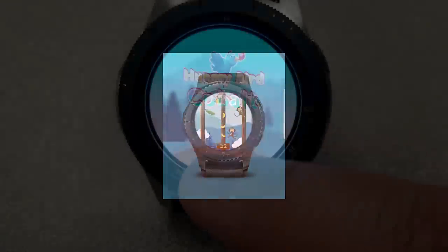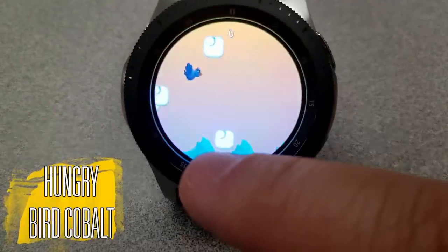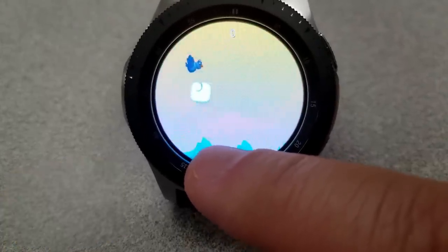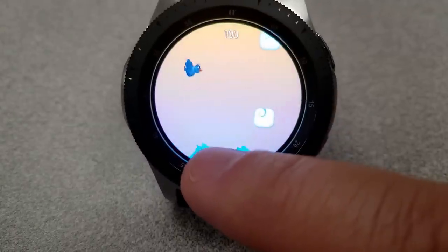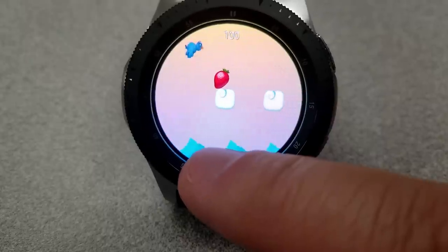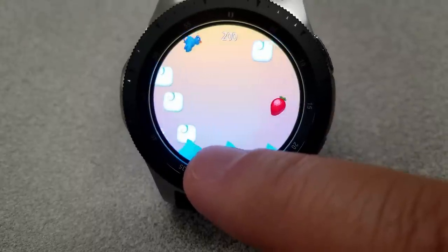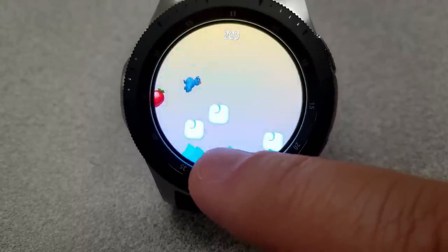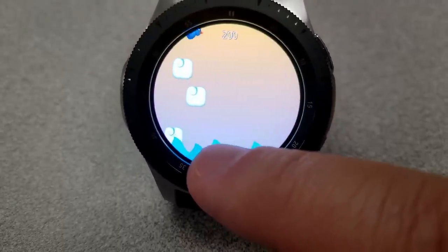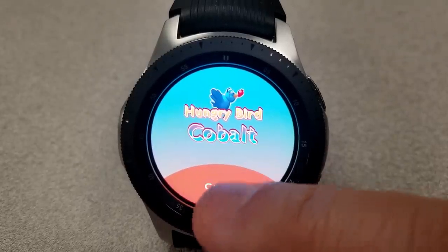First up is a fun game called Hungry Bird, which involves you controlling a bird as it flies through an obstacle of clouds. While on route, the goal is to not only avoid hitting those clouds but to try to eat as many of the strawberries as you can. I have no idea why there are strawberries in the sky or why clouds are particularly deadly when you touch them, but it's still a fun and challenging game which becomes increasingly more difficult as the bird eats more and more fruit, because it starts to fly even faster.